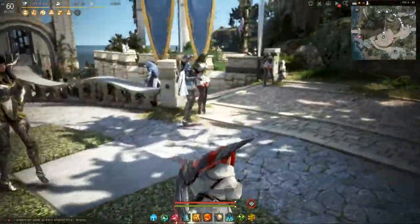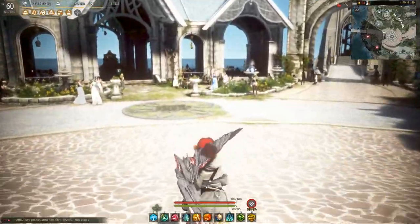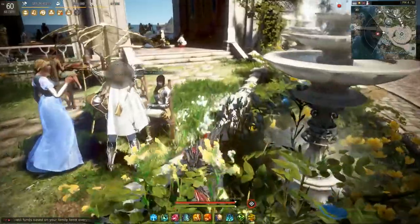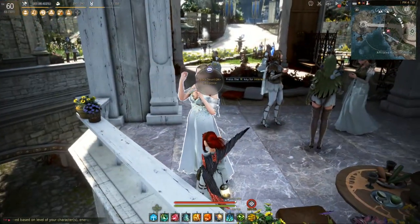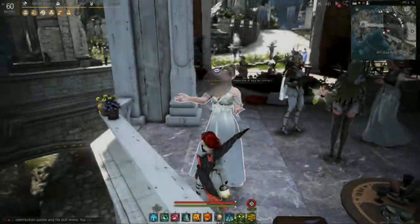For number three, we're going to hop back out of the fountain and run down the stairs out to the terrace overlooking the ocean. And here we're going to find GM Clarence. She is looking out over the ocean. Here's GM Clarence — that's the third of our seven.